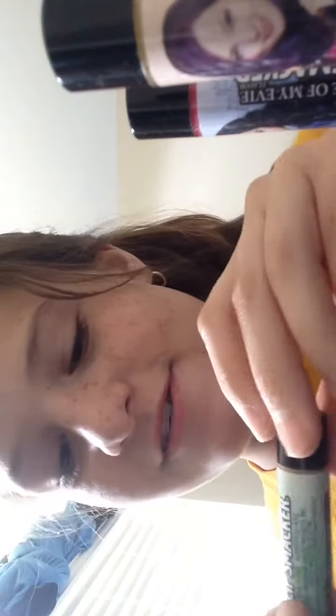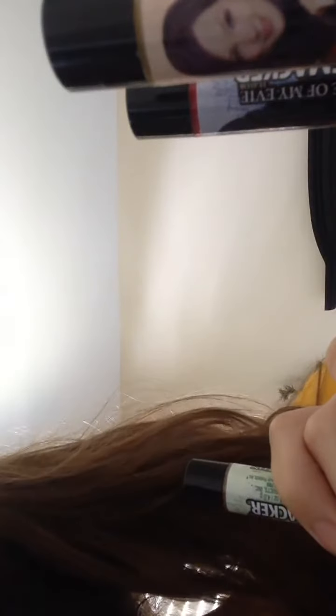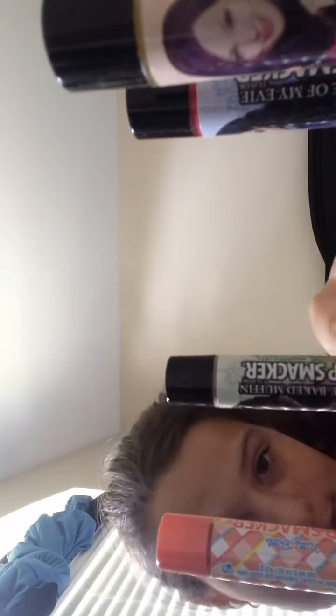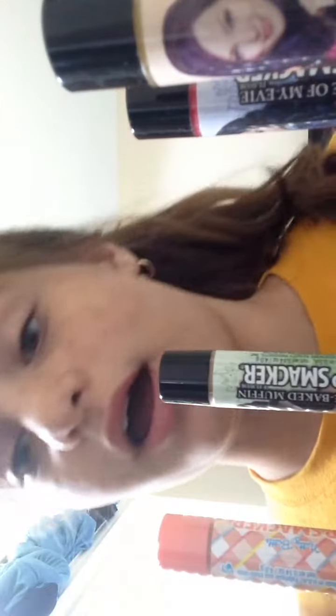The first one I'm going to be reviewing is the Evie Baked Muffin. Here is what it looks like — it's like a tannish color. Let's put it on. It's just like one of the Easter ones, the Nutter Brittle kind. The Evie Baked Muffin and the Nutter Brittle — they don't smell alike, but they have the same kind of flavor to them.